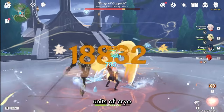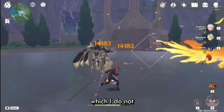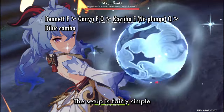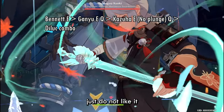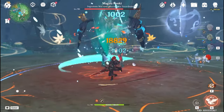Kaeya's E also applies two units of cryo, so you can remove pyro aura easily if you mess up your rotations. Next cryo option — which I personally don't like much — is Ganyu, mainly because of her RNG in cryo application. The setup is fairly simple and easy to play, but sometimes even with the same setup you might miss some melts because Ganyu's burst just refuses to apply cryo.